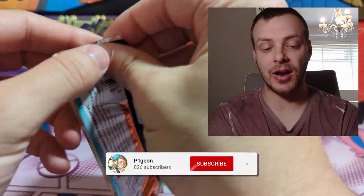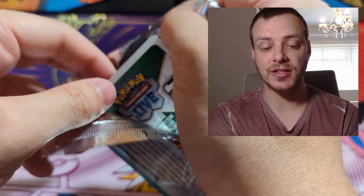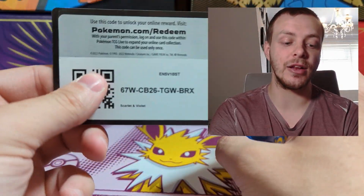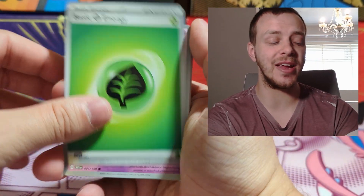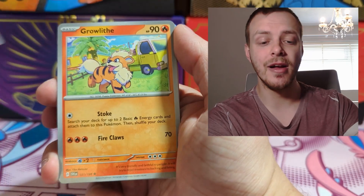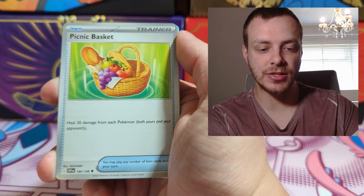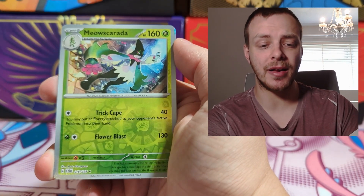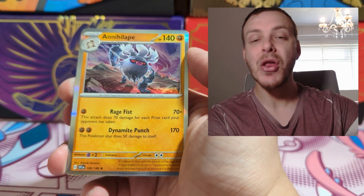Now on to Scarlet and Violet Base Set. There are some great cards in Scarlet and Violet Base and I do still need a couple of the Illustration Rares. The luck we've been on so far — if we can keep that going, I'll be well happy. Bebe, Growlithe, Staravia Bird Gang, Rolycoly, Pachirisu, Picnic Basket, Bombirdier Bird Gang, Flamigo Bird Gang, Normal Masquerain, and then Annihilape. Not that great.